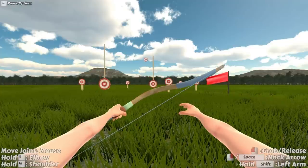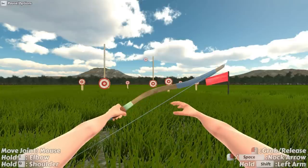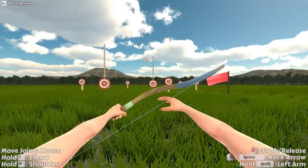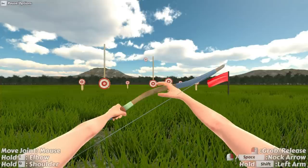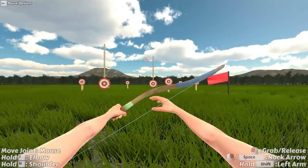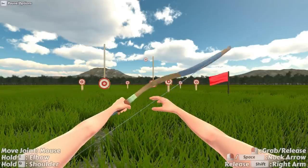So, the basic target practice. Without pressing anything and just moving the mouse around, you move your right wrist. If you hold down the E key, you can move your elbow. And if you hold down the Q key, you can move your shoulder. That is all right-hand controls. For the left hand, same thing, except you hold down the shift button.